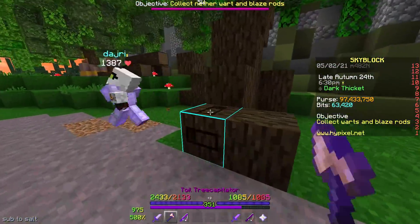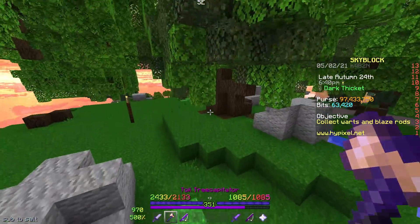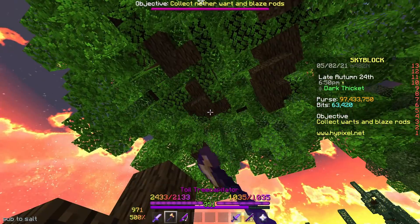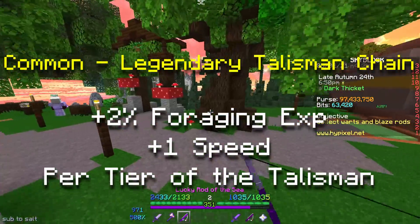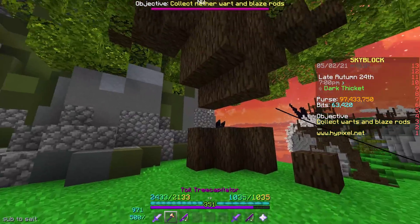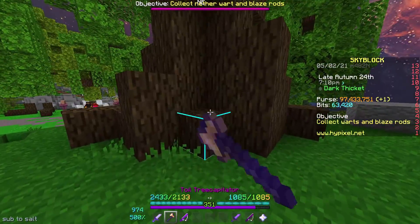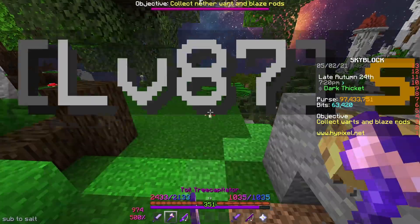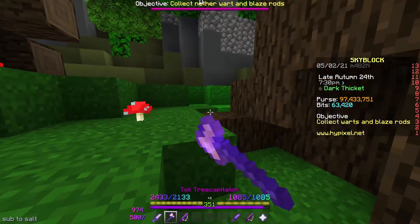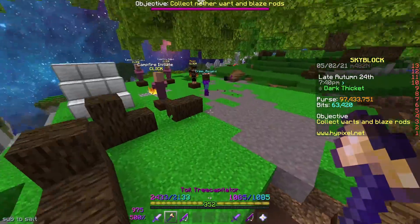With every new update, there has to be a new set of talismans, and in this case we have a 5-long accessory chain. The first tier is the Squashed Banana, a common rarity accessory crafted with 32 banana leaves, giving 2% more foraging experience and 1 speed. Every upgrade adds 2% extra foraging experience and 1 extra speed. The uncommon Banana Talisman gives 4% XP and 2 speed, crafted with the Squashed Banana and 2 more stacks of banana leaves. The Banana Ring gives 6% XP and 3 speed, crafted with the Banana Talisman and 16 enchanted banana leaves. The Banana Artifact gives 8% XP and 4 speed, crafted with the Banana Ring and 64 enchanted banana leaves. Finally, the Banana Relic is crafted with 4 golden bananas, 2 stacks of enchanted banana leaves, and the Banana Artifact, giving 10% more foraging experience and 5 speed.